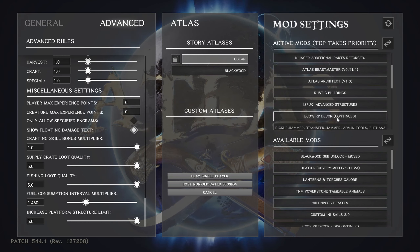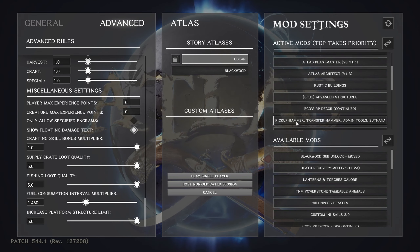Echoes RP Decor Continued — you'll really want this one especially if you're into roleplay or just want to decorate your house. It gives you new decorative items to use. There are two versions — one is discontinued; this continued version was picked up by another group and has a lot of decor things you can use. Pick Up Hammer / Transfer Hammer / Admin Tools — this is the one I prefer. There's a pickup version similar to ARK's, but this gives you a hammer that you use like a repair hammer with a minigame.